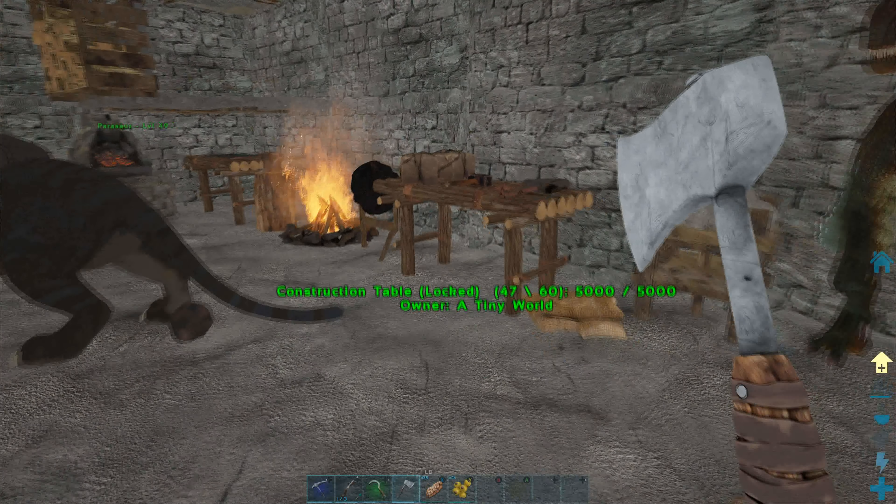We've got griffins, RGPs, pterras — the sky is sorted. We've got some beavers, a bit of a cluster in here because we really need to expand. We've got griffins around in here, some spare pterras, and then down in here we've got our basics — our little storage area.